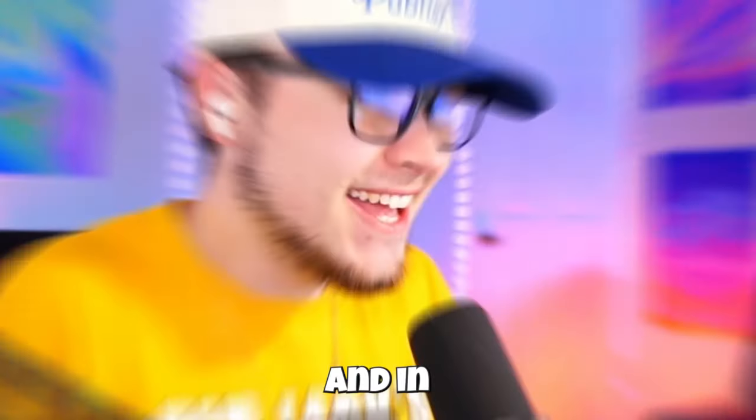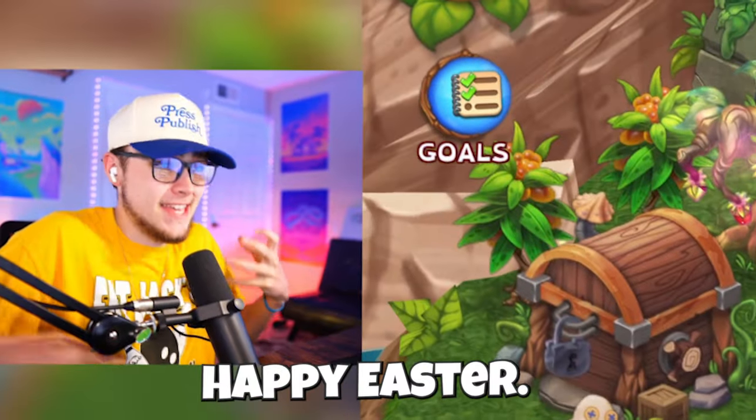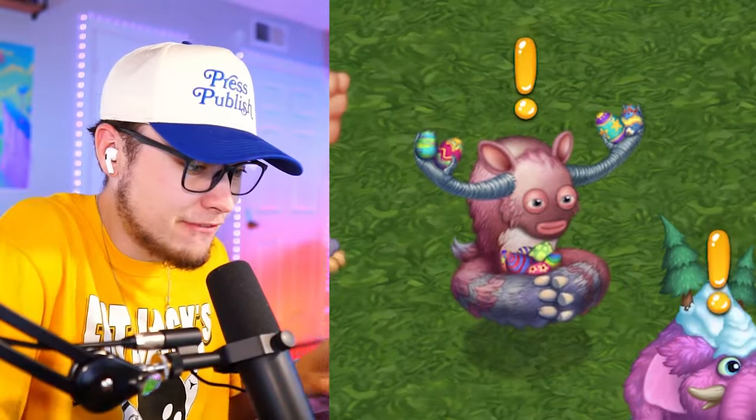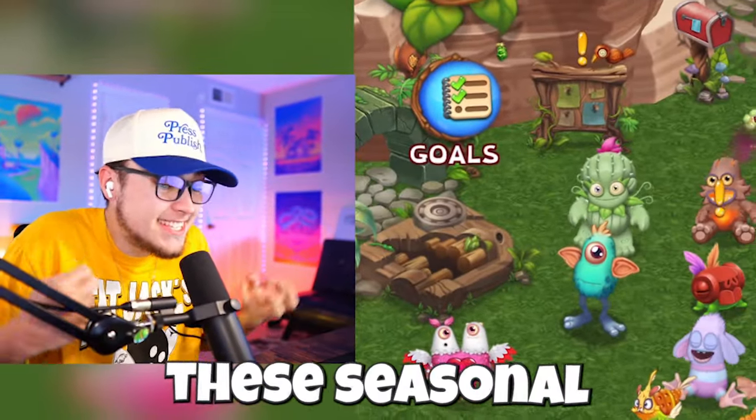We have two new Dawn of Fire monsters, and in today's video we're going to be getting both of them. Happy Easter, guys. We got a nice little Easter update. Look at Noggin with all the eggs on his head, Flummox holding the eggs, T-Rocks — all these cool decorations. I love whenever they do these seasonal updates.